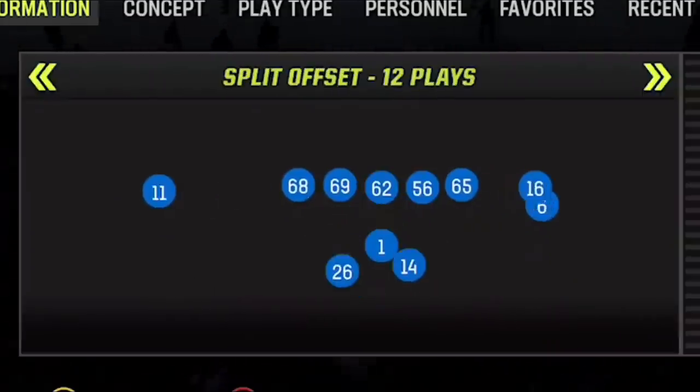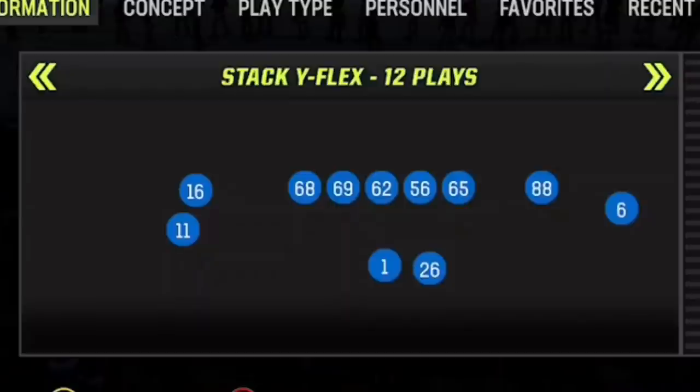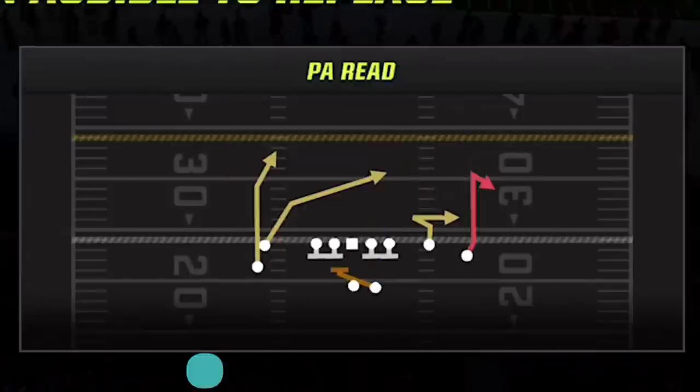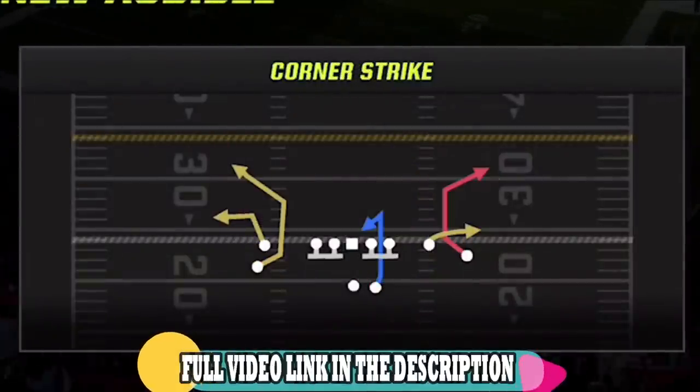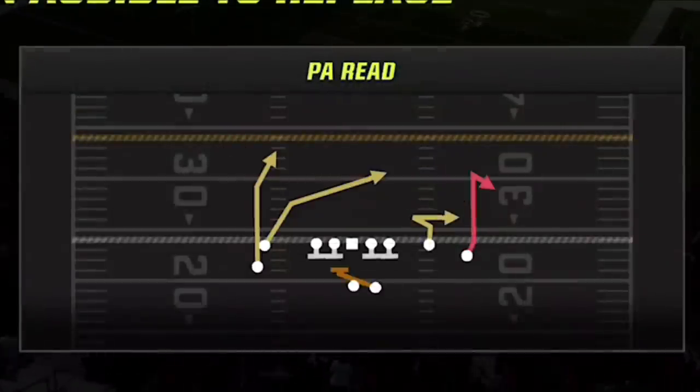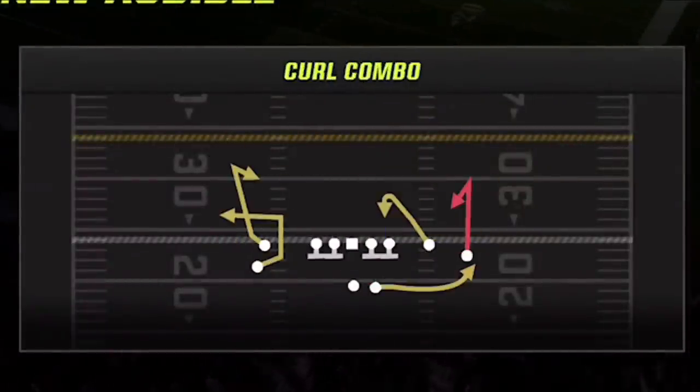I start this game off on offense, and anytime I use the Saints, I really only use one offense — my Gunstack Y Flex offense — which I really think is the hardest offense to stop in the entire game. I just put out a full breakdown of this offense just last week, and I have put out several gameplays all year using this offense, so I have links in the description as well as an on-screen pop-up at the end of the video.